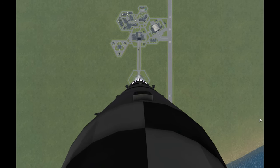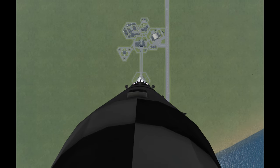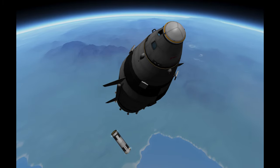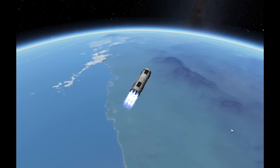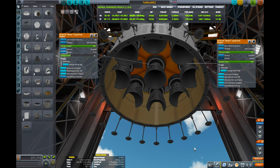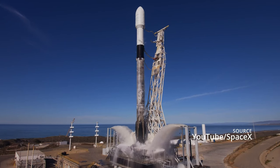Here you see a booster stage lifting a Starship-like second stage into the upper atmosphere, before decoupling and performing a boost-back burn to return to near the launch site. This booster uses eight gimbal-locked engines in a ring around a gimballed center engine, very similar to the Falcon 9 configuration.